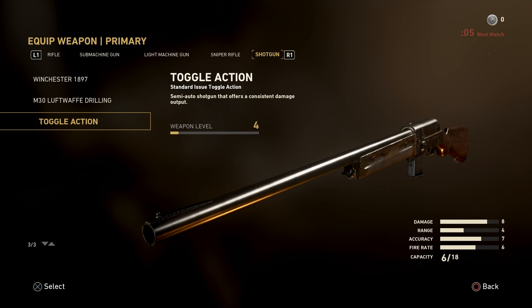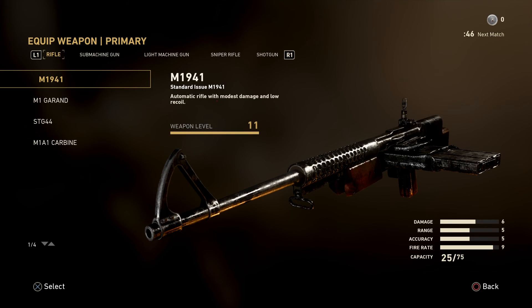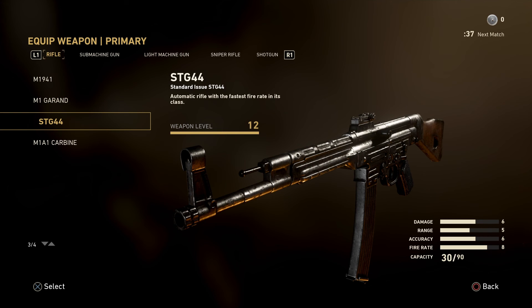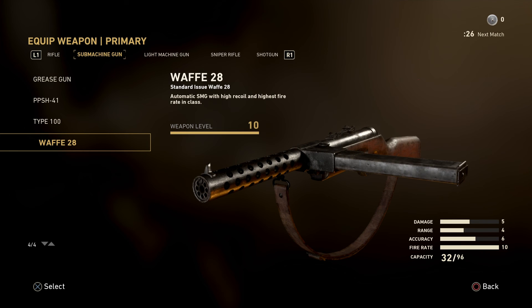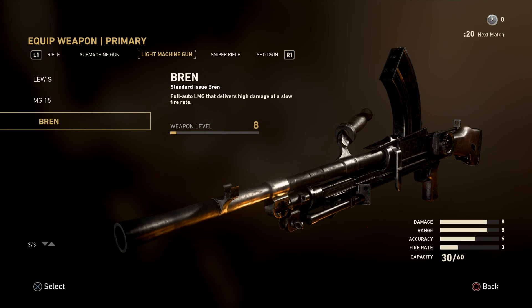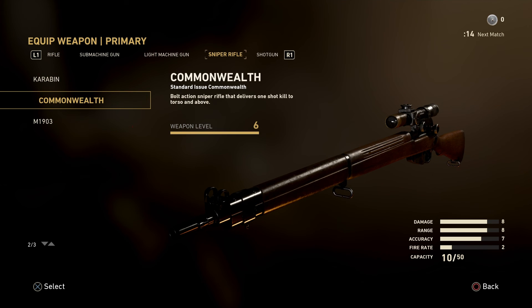That's the video, guys, and I hope you took in all the details. This is footage from Beta Weekend 1 because they added in another shotgun later — I don't remember which — and they definitely added the Thompson. I'm going to show a fast-paced version of what you just saw. I appreciate you guys watching. Hopefully we'll have more gun videos when the game launches. I'm kind of excited — November 3rd, guys, this game comes out. Peace, 30 out.